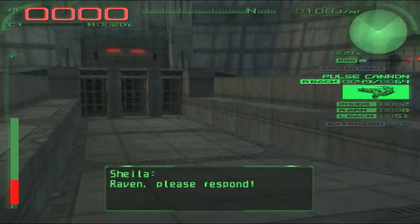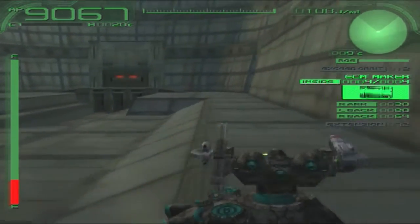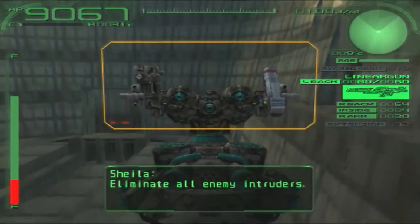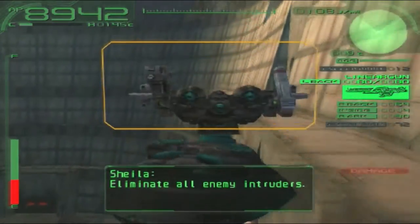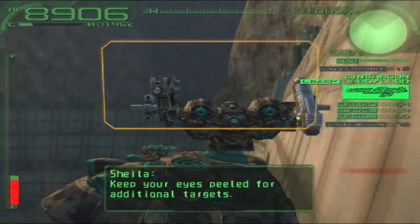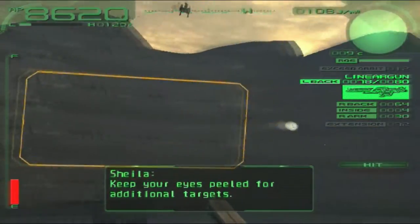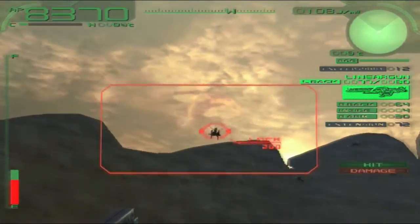I need to rethink my strategy a bit. I think I was on the right track - I'm gonna use the pulse rifle this time on the hover leg guy. I kind of forgot his name already. I mean, he's no Zubin al-Janubi, that's for sure.